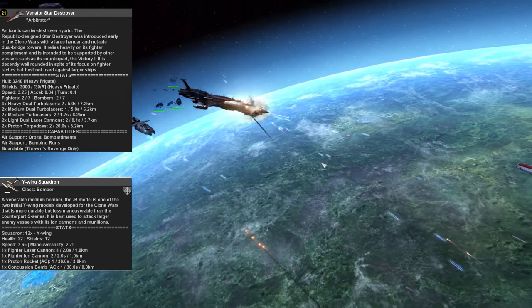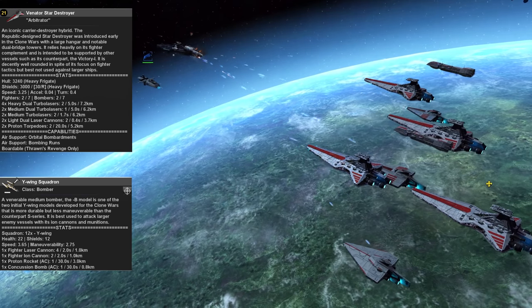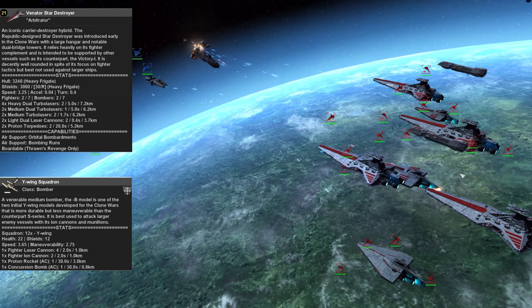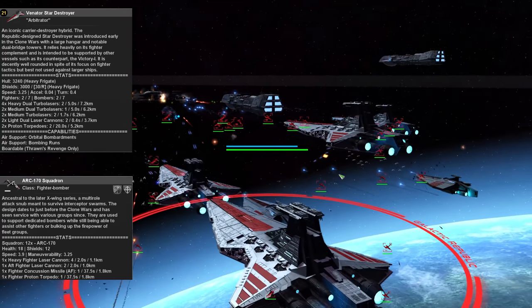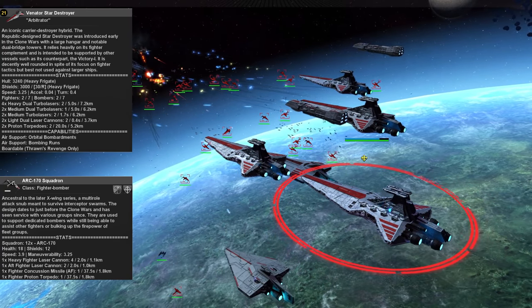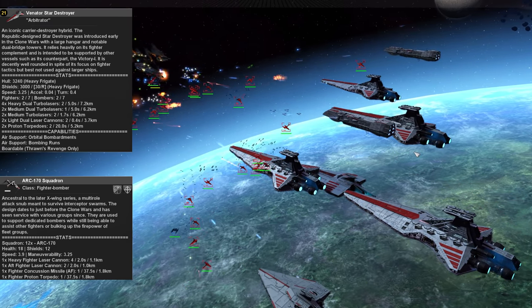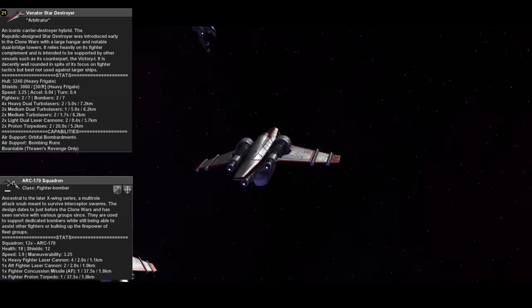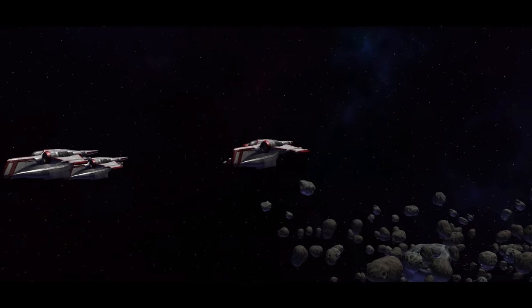When it comes to the fighter and bomber numbers on the unit cards, the first number is how many are deployed at the start, and the second number is how many they have in reserve to replace those if they're destroyed. A bomber always refers to a unit that has proton bombs and proton rockets. Some fighter types, like the ARC-170, have proton torpedoes, which means they can do some damage against capital ships, but not on quite the same level as the dedicated bombers. When going with a Venator-focused strategy, using your own fighters and some anti-fighter corvettes to establish fighter superiority and allow your bombers to take over the battle will go a long way. The heavy turbolaser hardpoints on the Venator allow it to sit back and engage from afar, and as you clear some space, you can move it in so the medium turbolasers can join, maximizing damage while keeping the ship safe.